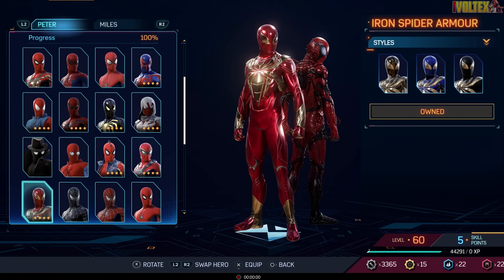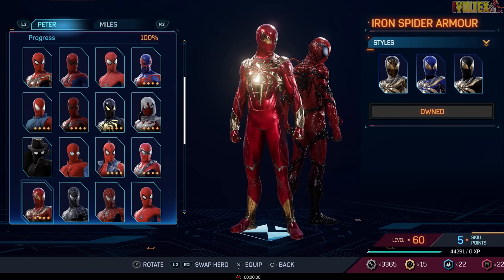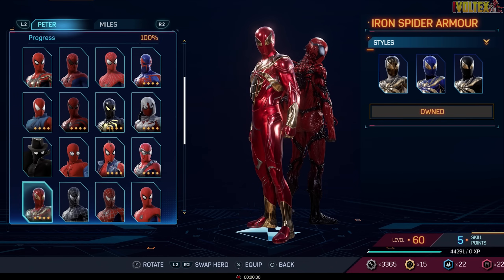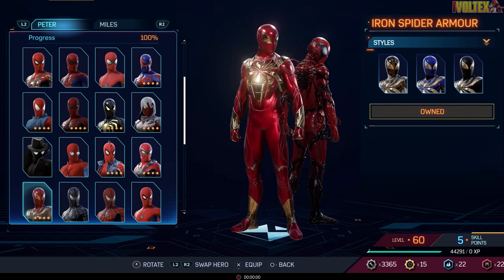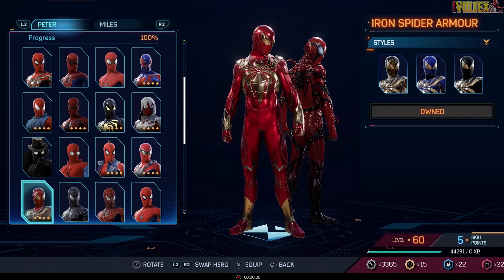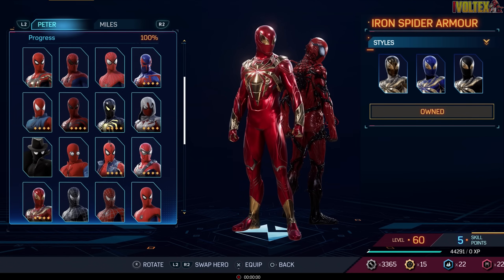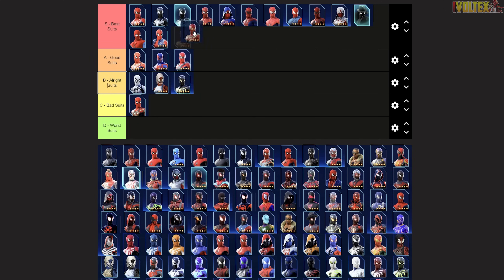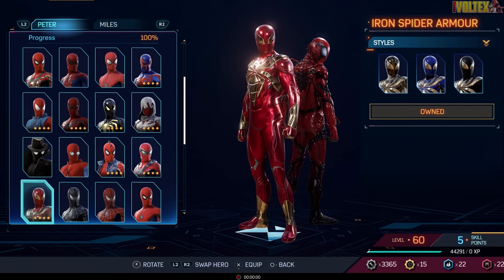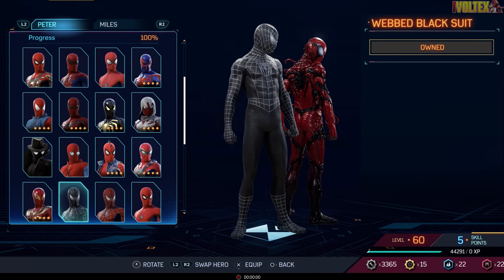Now we've got the Iron Spider Armor — you can never go wrong with this. This is what I think they should have kept in the MCU at minimum, and Insomniac killed it with the design. It's peak Iron Spider — it looks exactly like what it says it is and it looks damn good doing it. We're putting it into best suits.